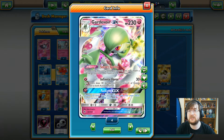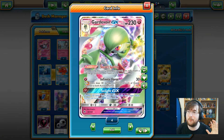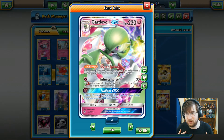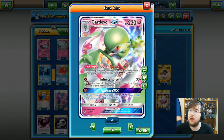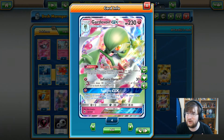It took the entire tournament — Garbodor took the entire tournament. There were six of them in the top eight, but Gardevoir pushed through, tossed aside all the garbage, and claimed the victory this year. Helmed by Diego Casaraga, this is his deck. We're just going to see if we can play it to any benefit like he did.